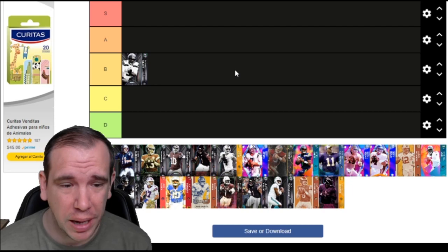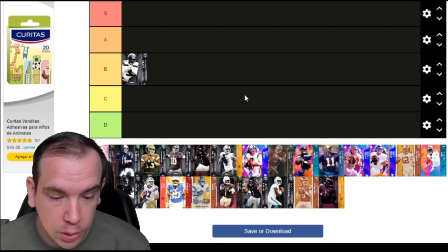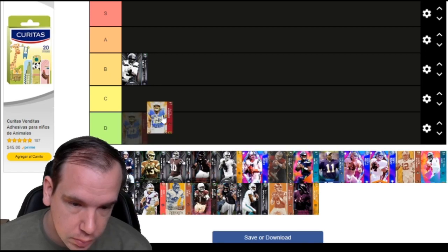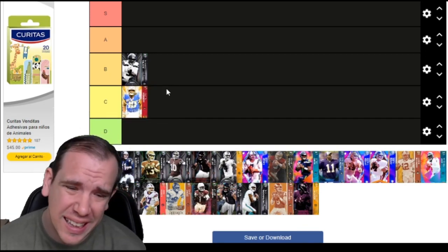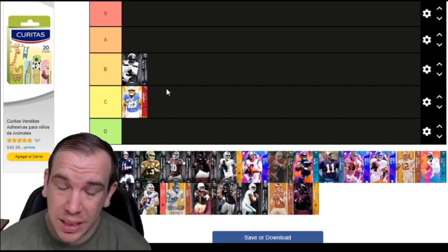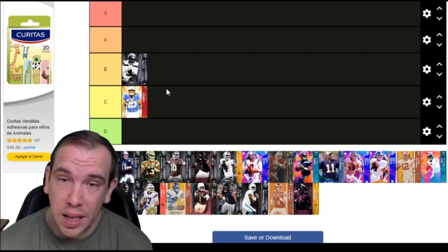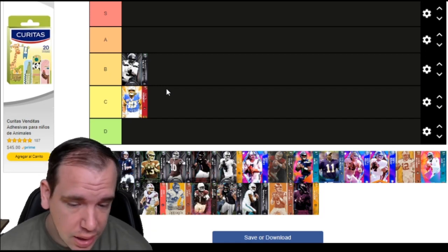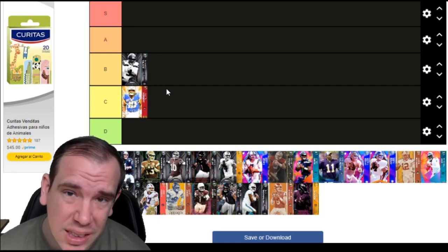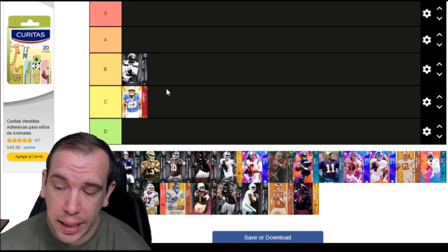Do not use Russell Wilson's card at all. If you want the worst release in the game, go get Justin Herbert - he's got the biggest wind-up when trying to throw the ball short, medium, or deep. All three levels are missing a lot of abilities. Really outdated, should not be on your team.